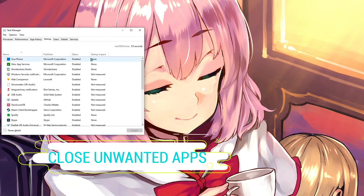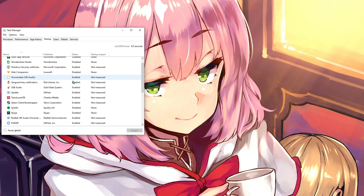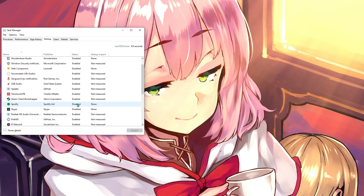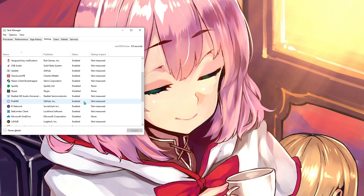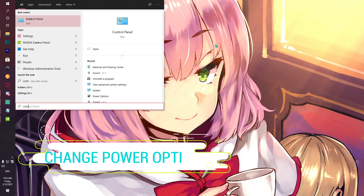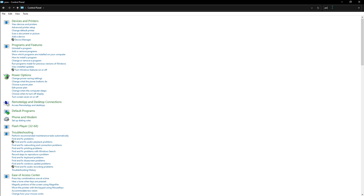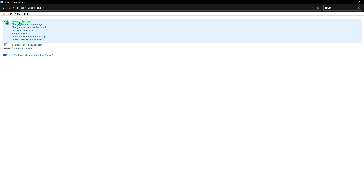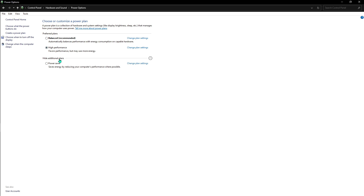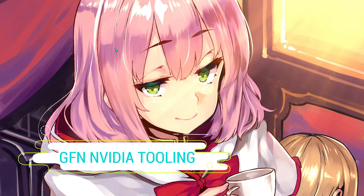Go to your Control Panel, go to the Startup section, and disable applications you won't need when your computer starts — only keep those you actually require. Also go to Control Panel, search for 'power' in the search bar, go to Power Options, and select High Performance.